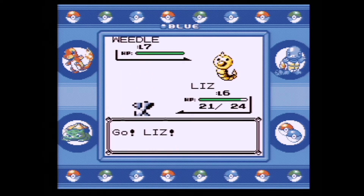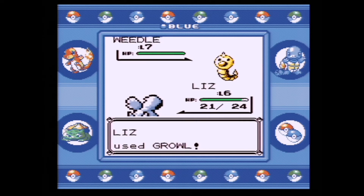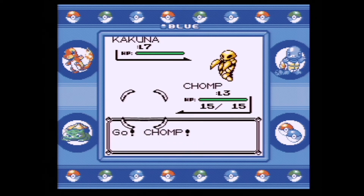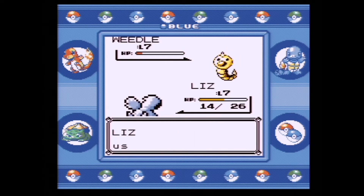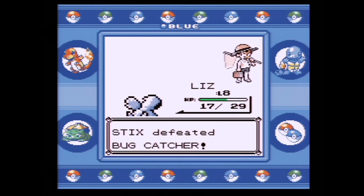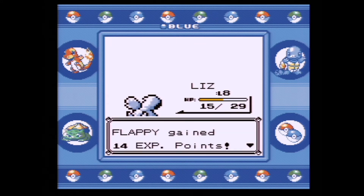We are going up against the next trainer. We're going with Liz, but her speed fell — they already outspeed us and I used Growl, which wasn't really necessary. I think I misclicked. We bring out Chomp against this Kakuna and it's just going to be a long battle, but honestly it's totally worth it. Liz gained some experience and grew to level eight. I'm very excited — she learned Scratch, so that is good. We defeated that bug catcher. Flappy grew to five and learned Sand Attack.